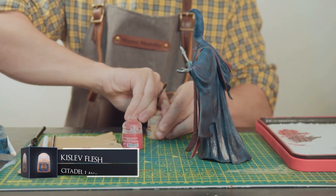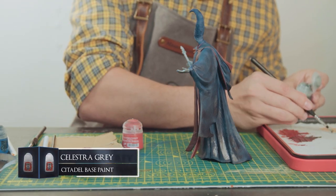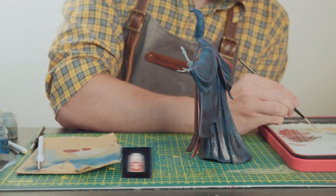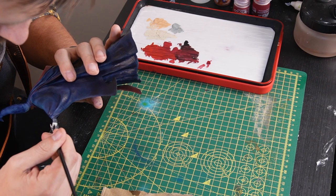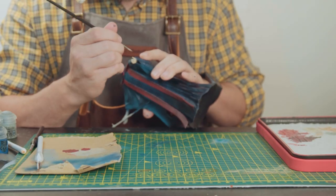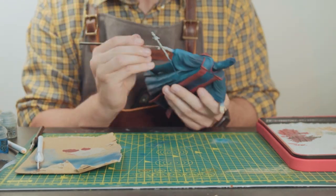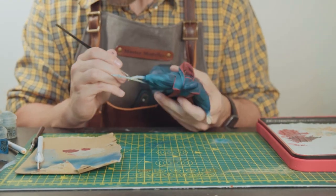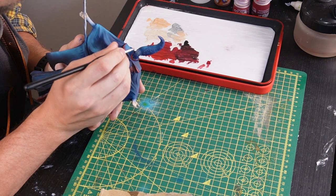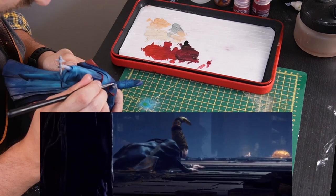Now for her skin — it's very pale in the game — so I'm going to be using a blend of Kistler Flesh, Celestra Grey and Wraithbone. Something in Elden Ring that I've seen a lot of people complain about is the repetition used throughout. While I get that and it definitely is a downpoint, it's such a vast game — maybe to its own detriment — but when you get bosses like Godfrey and Rykard, it does feel much more special. Even though Renala wasn't exactly one of the hardest bosses, the overall aesthetic and the difference between the first and second phase really stood out to me.